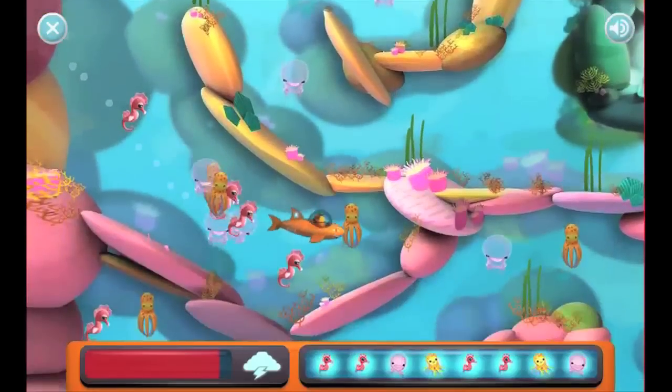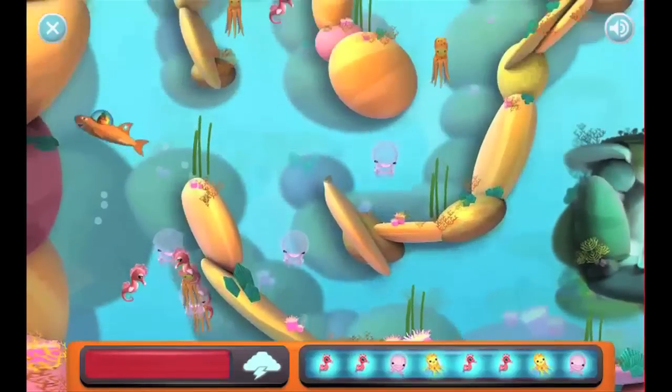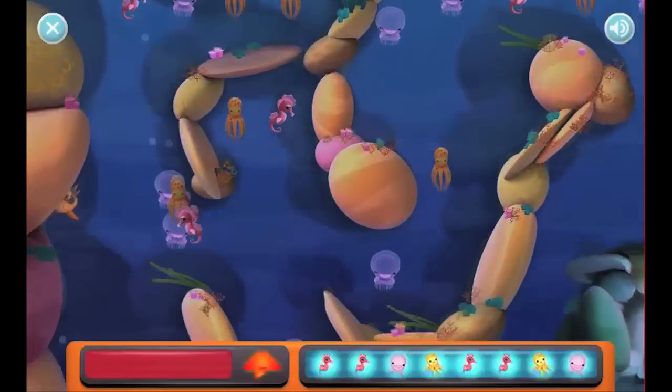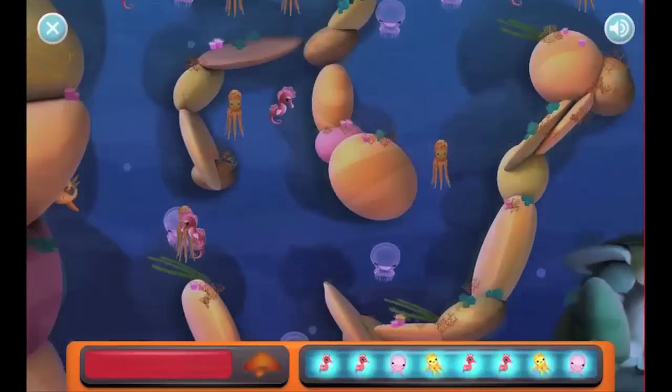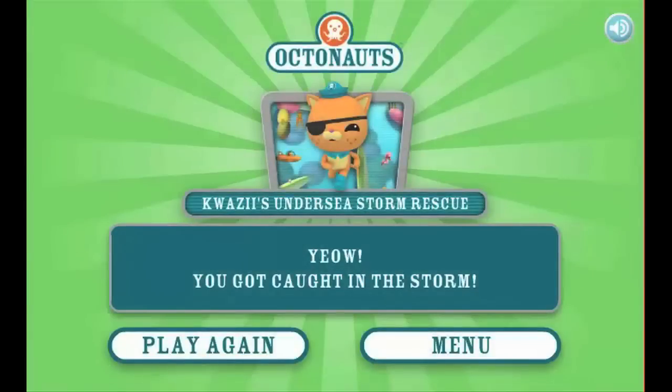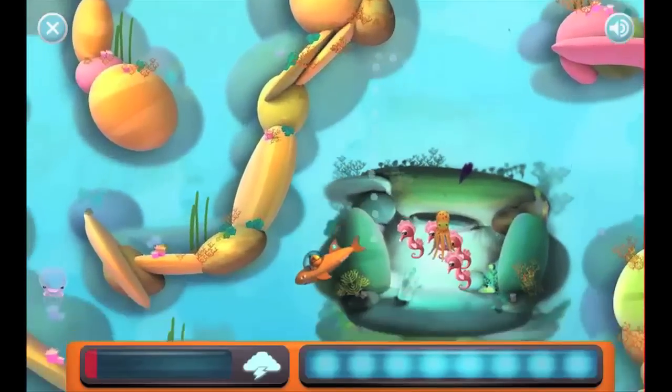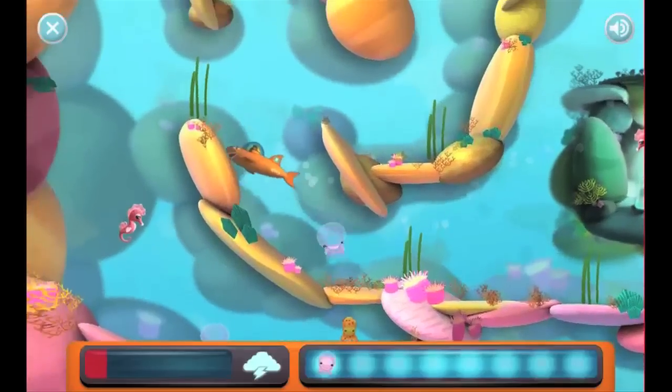You'll also see that to the left there's a giant storm cloud with a red meter. When that meter reaches the end, that means the storm is coming and you must be back home safe. I'm going to show you an example of what happens when you're not home safe — the storm brushed us away and I failed the game. So I'm going to show you how to avoid that and how to properly play this game.